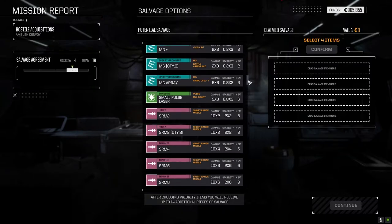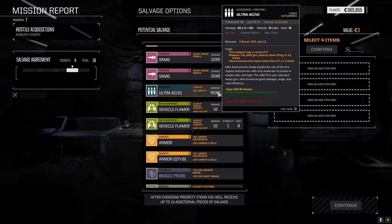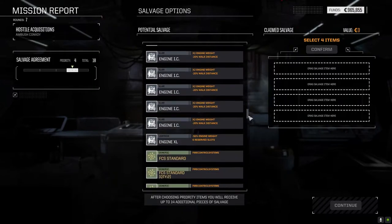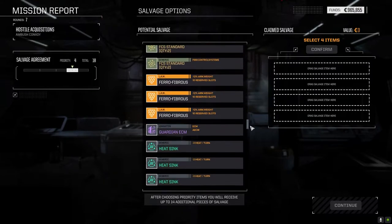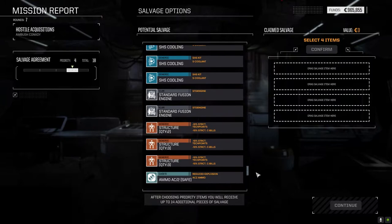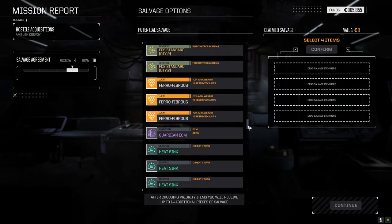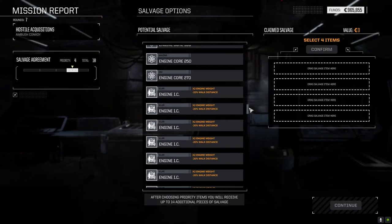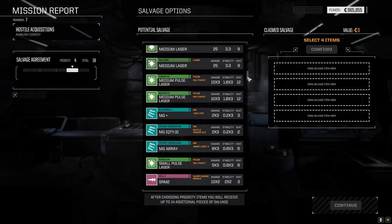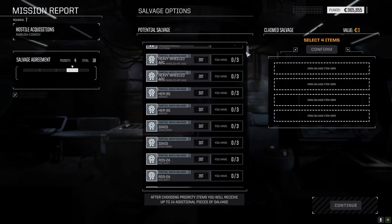Medium pulse lasers. I need longer range weapons. Ultra 10. Maybe we take the three parts of the urban mech and an Ultra 10. XL engine for C-bills, which I should probably take. Double heatsink kit. Ultra 10 ammo - so there's not enough ammo, really, for the Ultra 10. 10 shots is only giving us five turns of firing. I guess that's okay.